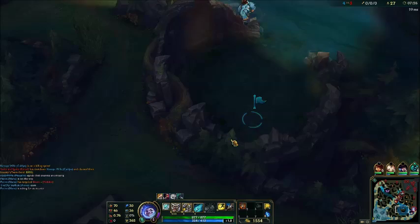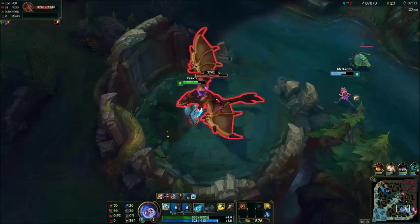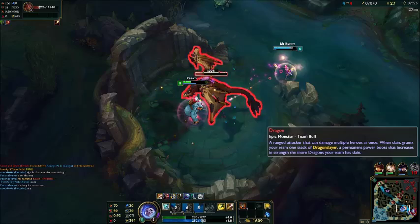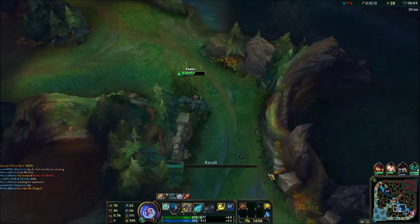Do I want to get dragon? Yeah, I'll get dragon. This is a crazy thing — I only have a Hunter's Talisman, I have no health pots. Here comes Lux, she's helping a little bit. And I was able to get dragon with just that one item.